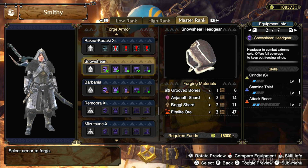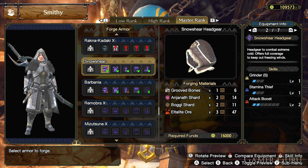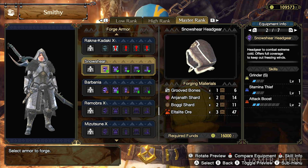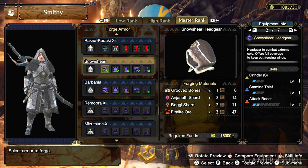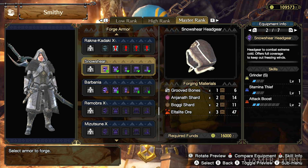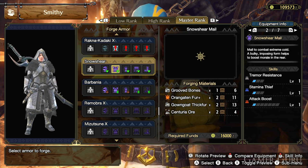We don't need to go over the monster-obtained materials as they're quite self-explanatory — simply do hunts based on that particular monster. Keep in mind that most materials needed for master rank armors are only obtainable from master rank quests, so make sure you're farming these monsters on master rank and not high rank. As for the Altalite ore, it can be obtained in any region by gathering at any mining location, as long as it's a master rank expedition.